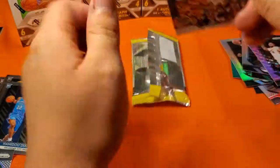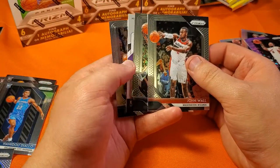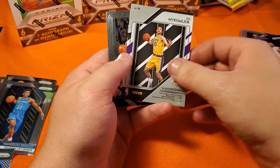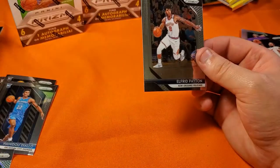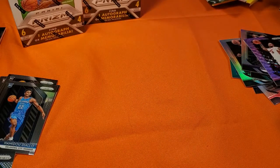Now we've got our relic: John Wall, Jimmy Butler, Alfred Payton, and — I don't know how to pronounce that — Stave Milu. Nice card nonetheless, but I don't know how to say that name.